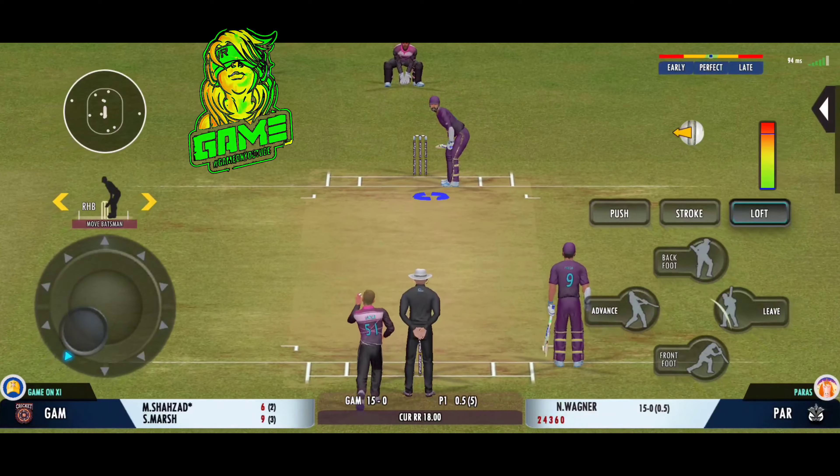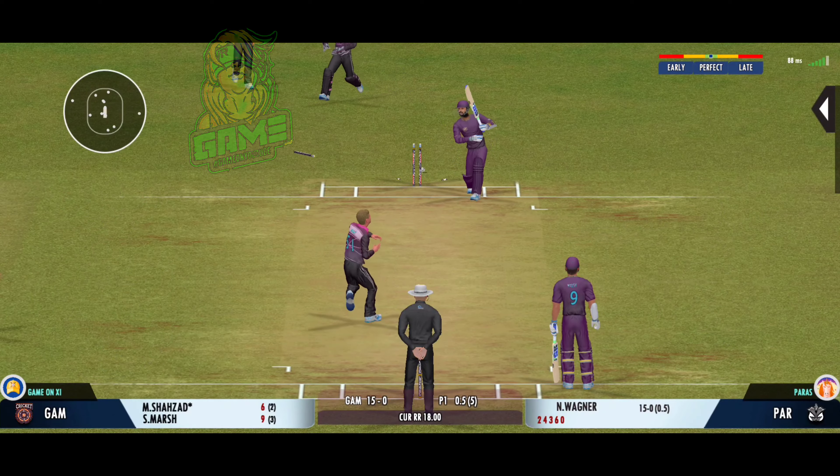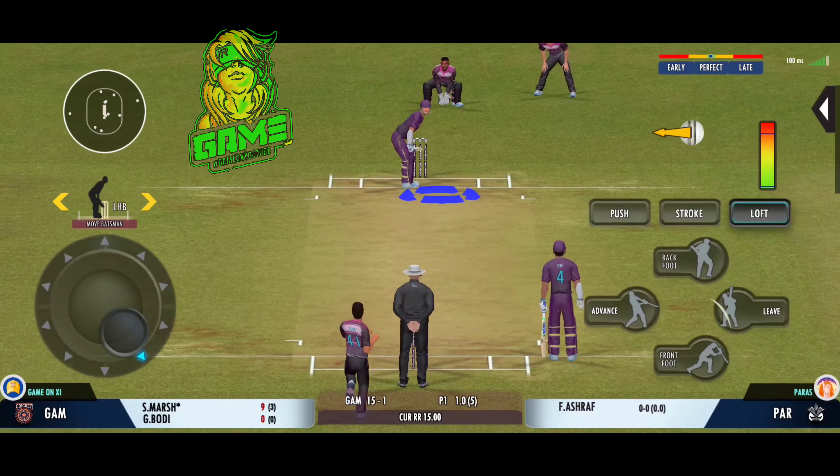We won the toss and elected to bat first. The first delivery is played very well for a couple of runs, second ball an incoming yorker. We have got some new kit, it's purple in color, limited time only, and we are using it in this match. Luckily the opponent also has a purple jersey — a drop catch is a bonus for us. We're on the solid side, they're on the striped side, and that's a wonderful shot.